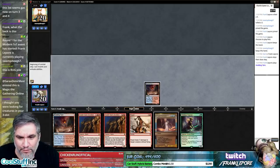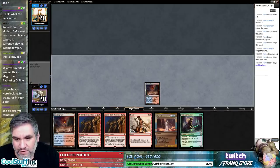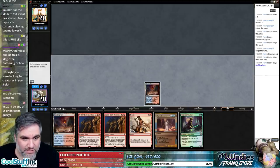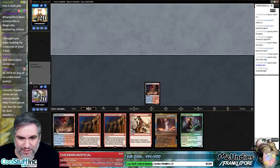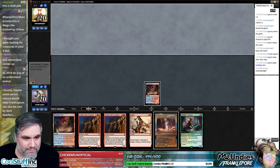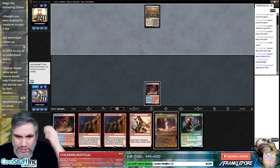I was looking for things in my three-drop slot in general — we took As Foretold out, so they don't have to be creatures. We did add two creatures. We were just looking for three slots to fill the curve. Serum Vision is also an option.